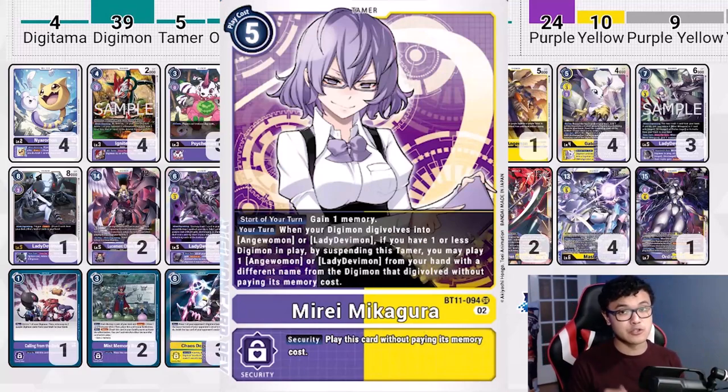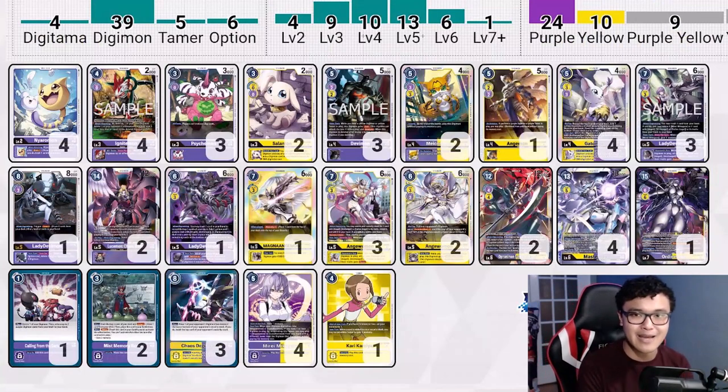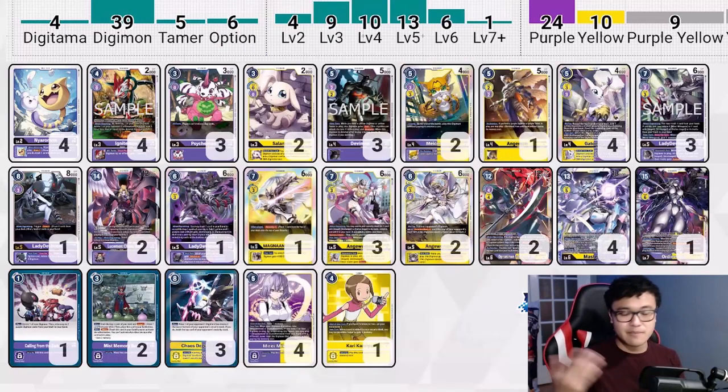Mide is a five-cost Tamer, unfortunately, but it does have the effect where whenever we evolve one of our Lady Devimons or our Anguomons respectively, we can tap this Tamer to play one of our other pieces from our hand. From there, we're going to be able to evolve a Jogress into our Mastemons while still keeping it our turn. Part of the weakness of the Mastemon deck is that it relied too much on Gatomon's inheritable effect of end-of-turn Jogress, meaning most of the time when we go into a Mastemon, we are ending our turn. But now with the new Mide, we can Jogress and still keep it our turn and potentially do some extra swings.